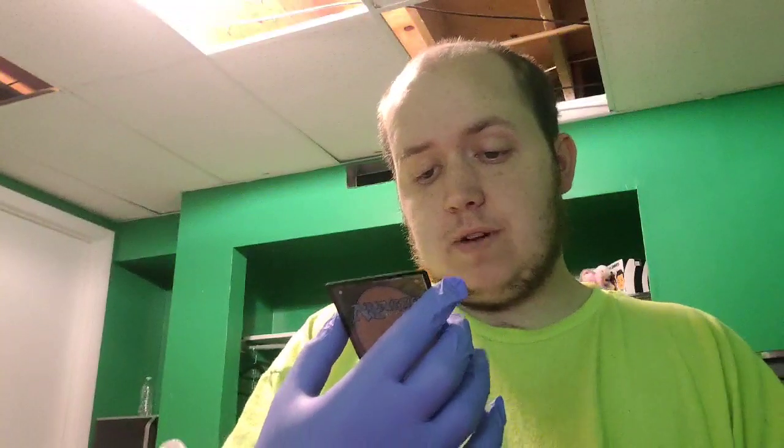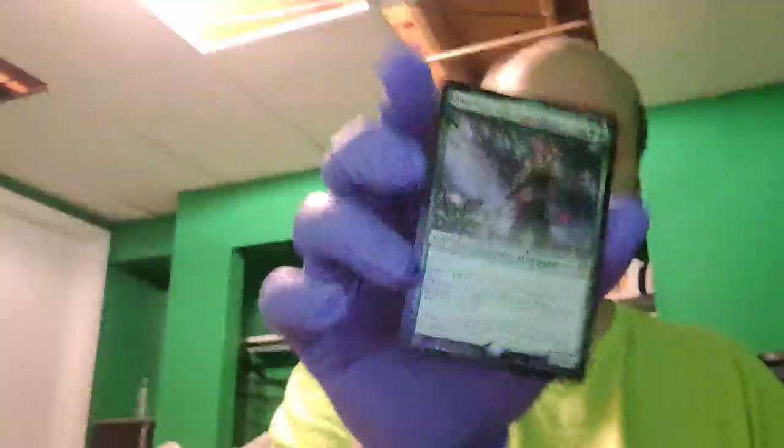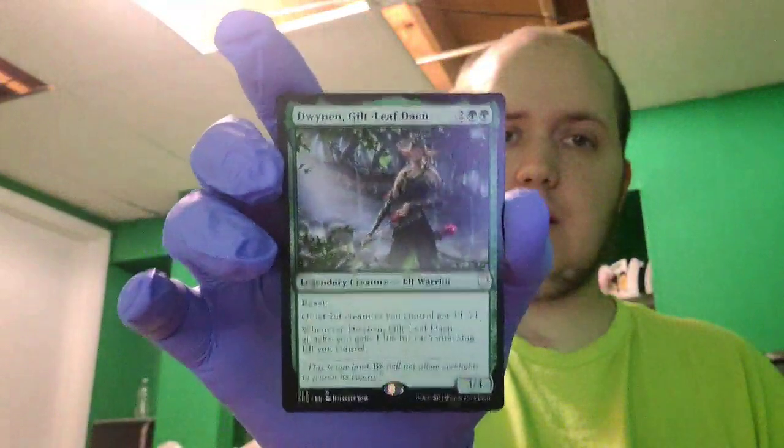It looks like we got Dwynen, Gilt-Leaf Dean — a legendary creature, elf warrior. It has reach and other elf creatures you control get plus one, plus one. One attack, one defense. Whenever Dwynen, Gilt-Leaf Dean enters or attacks, you gain one life for each attacking elf you control. It is a rare. There's a lot of land here — let me get all of this land out.